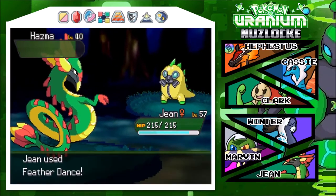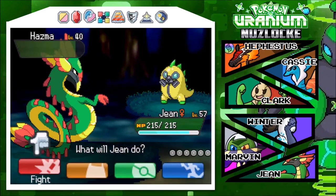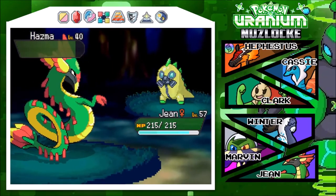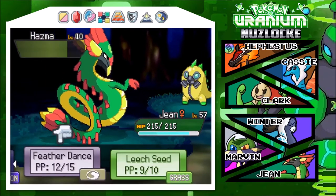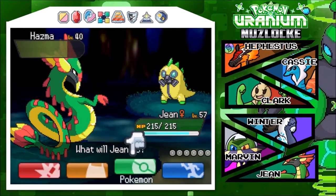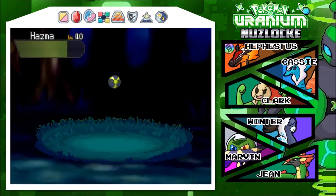We've only got eight turns with Leech Seed. It used Recover - that's great news. I want to go into Winter and use Ice Shard because that is the weakest move we've got. Hazma is a nuclear type after all. We've already Feather Danced it all the way down - its attack is completely gone. Ice Shard is 40 power, still fairly strong. We have 19 nuclear balls - we've got a shot!